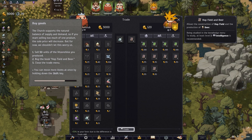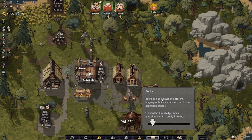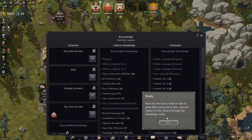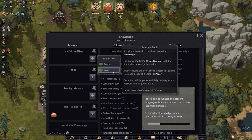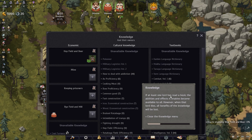Now that we have a book on how to grow hops and produce beer, we can study it in the library through the knowledge menu. Books can be written in different languages but most are in the imperial language. Open the knowledge menu, assign a lord to study brewing — I'm going to have Zarista do it. Learn and learn. If at least one lord has read a book, the abilities and effects it enables become available to all; however, when that lord dies, all benefits of that knowledge will be lost. That's kind of crazy.